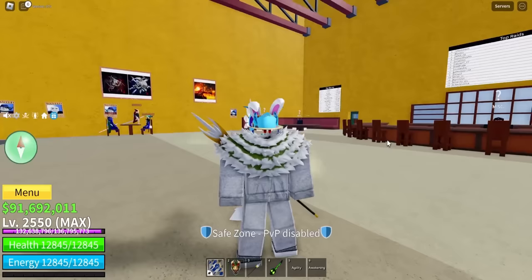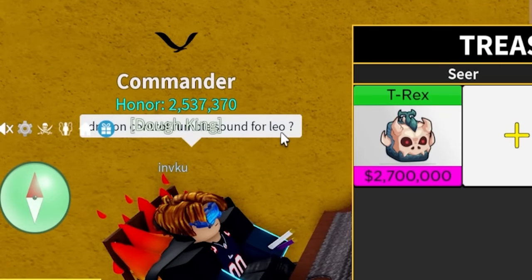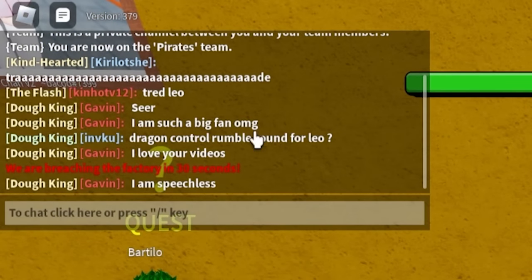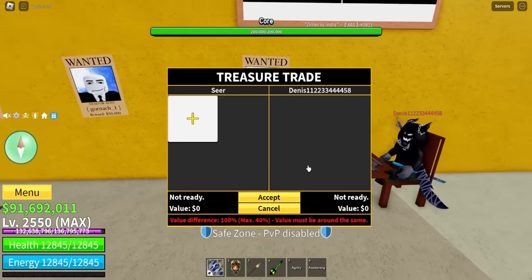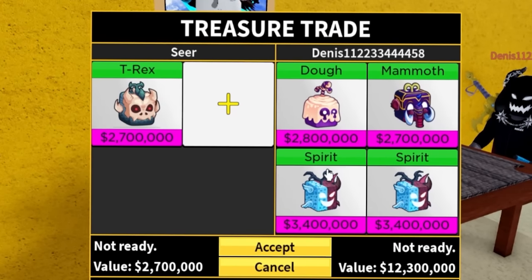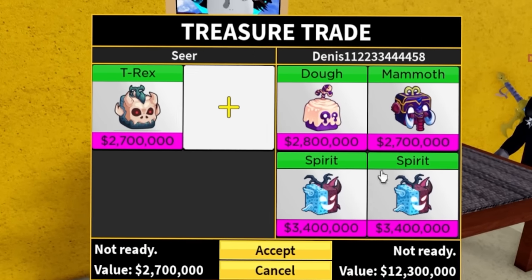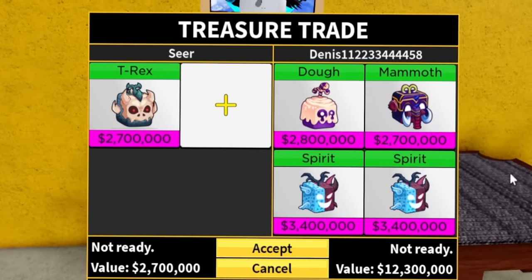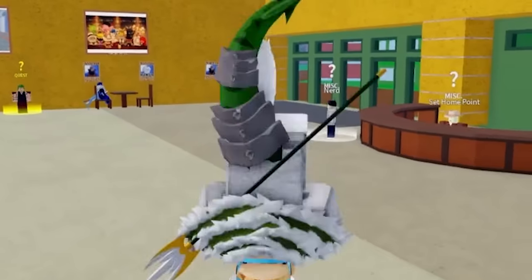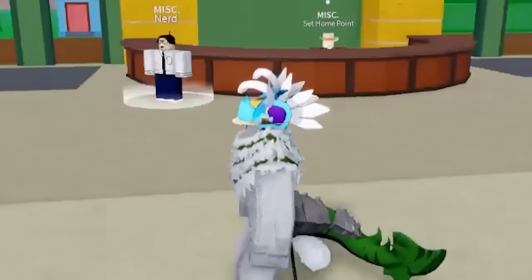Let's see if we can get multiple leopard fruits or some other crazy fruits. This guy says dragon, control, rumble, and sound for Leo — that's not a great trade. This guy is double 700 with a dark blade in the Second Sea, and he's offering doe fruits and a mammoth. Doe, mammoth, spirit, spirit — that's actually a decent offer. The real question is, what will you trade for T-Rex right now? Let me know your trade down below.